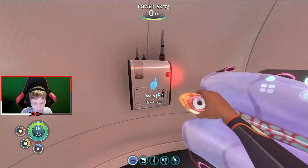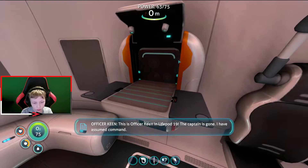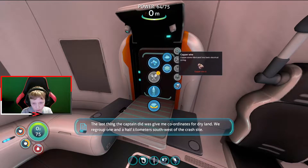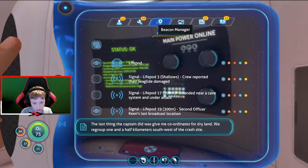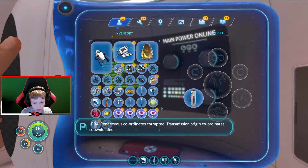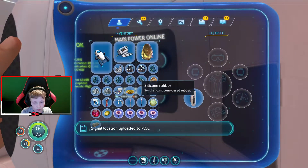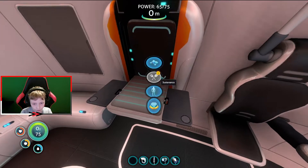Radio message incoming! This is Officer Keenan, life pod 19. The captain is gone; I have assumed command. The last thing the captain did was give me coordinates for dry land. Regroup one and a half kilometers southwest of the crash site. Stay together and good luck. Rendezvous coordinates corrupted — transmission origin coordinates downloaded. Signal location uploaded to PDA.